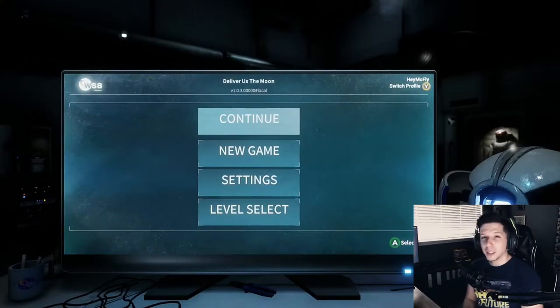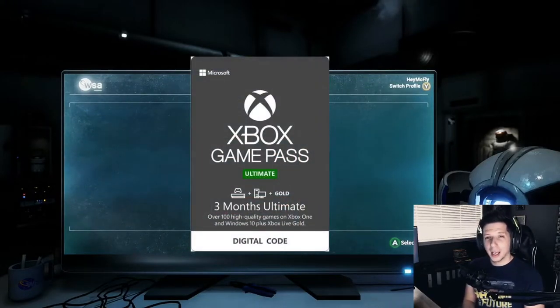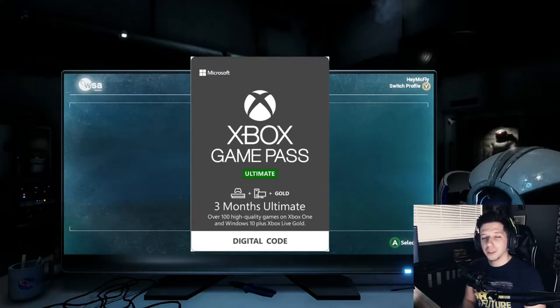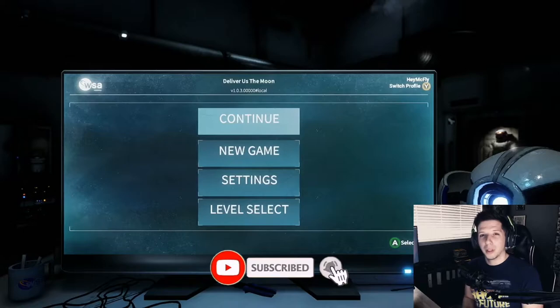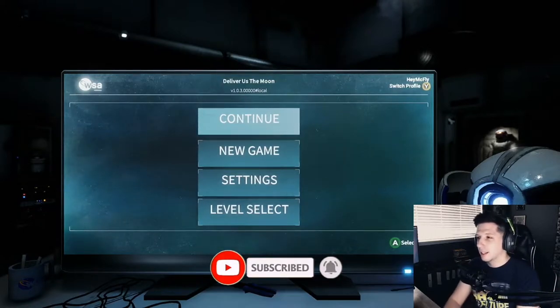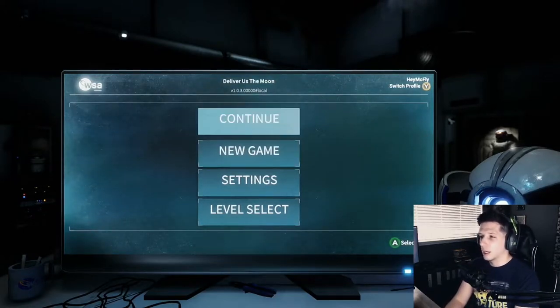Welcome back to episode two of the Deliver Us the Moon walkthrough gameplay. In the first episode we launched the rocket — we were on Mars or Earth, I honestly don't know. I think we're on Earth; it looks like Mars, but they said Earth. So we took that rocket and launched up to space. Quick reminder about the giveaway I'm doing for Xbox Game Pass Ultimate, Xbox Game Pass, and Xbox Live combined. If you want a chance to enter, please subscribe and hit that notification bell. But until then, let's jump in and continue our game.